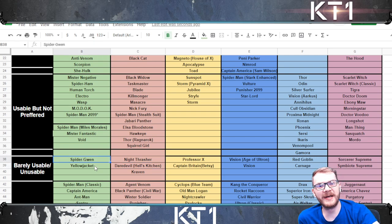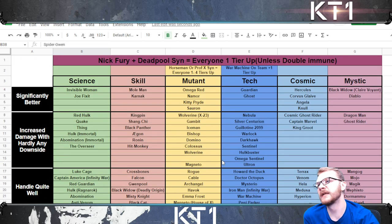Spider-Gwen can kind of move up if you have Penny synergy because then you don't need to spam your level one anymore, but typically you're still not going to want to. I will leave a link to this spreadsheet so it's available to you whenever you want to take a look for yourself.